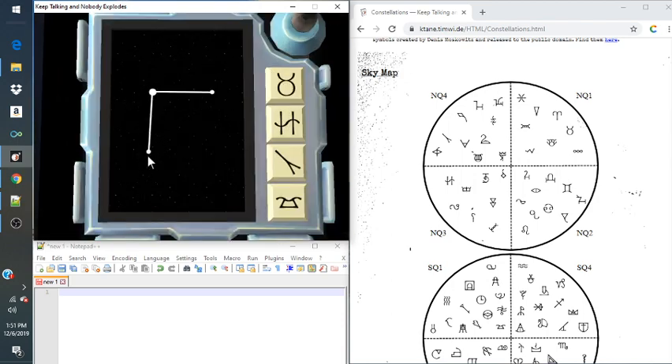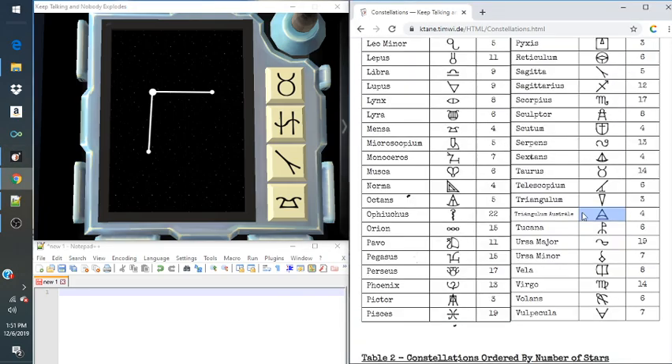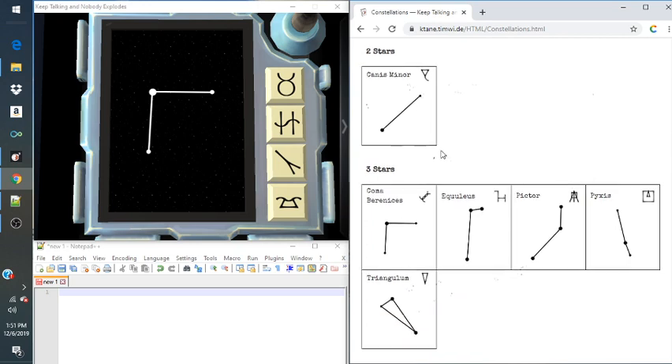Now this one has three stars. We'll go down and look for three stars. It's kind of like an upside-down L, I would say. So here — Coma Berenices. And this is the symbol we're looking for.